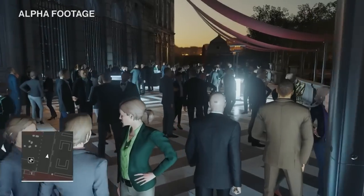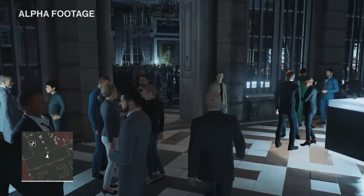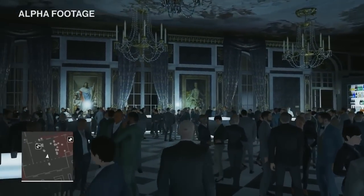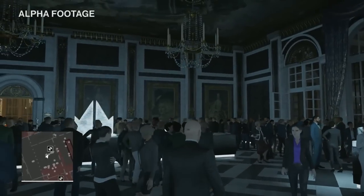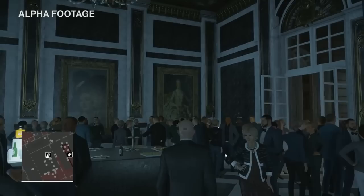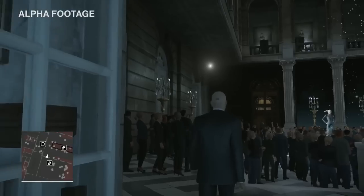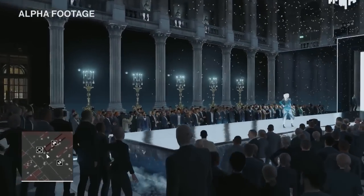We've got the crowd system back for Hitman. On top of the crowd, we have over 300 fully simulated NPCs populating the entire level — all active at the same time, meaning anything you do on one side will have an impact on the other. You can trigger a fire alarm and alert the entire building. As a comparison, the last Hitman game had around 40 or 50 NPCs in the most densely populated areas. And any of those 300 characters are potential targets in Contracts mode, which is also back from Absolution.